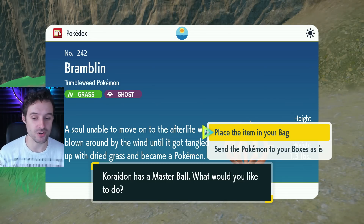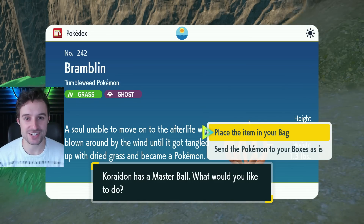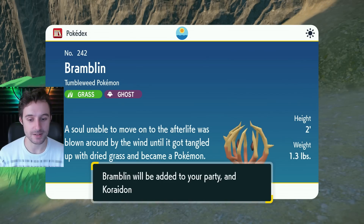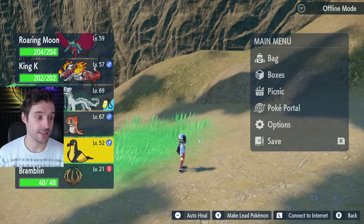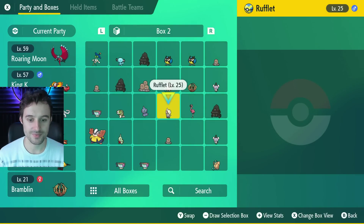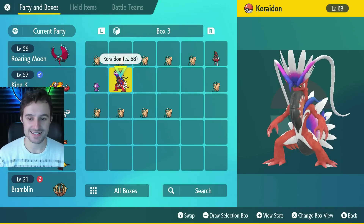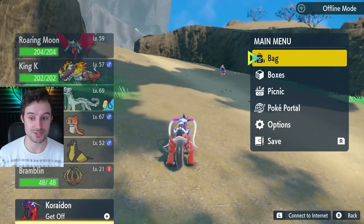Korodon has a Master Ball — what would you like to do? Because we can't place our ride legendary in our bag, we place the item in the bag instead. You place the Master Ball in your bag, Bramblin is added to your party, and the legendary you were riding is now gone. Hit plus again to get him back — simple as. Now that I'm riding my legendary, you'll be able to see my other legendary in my boxes. There he is — a brand new legendary, the exact same as my riding form legendary.